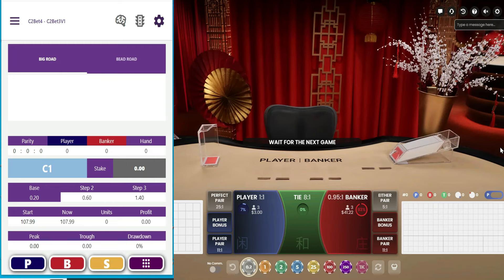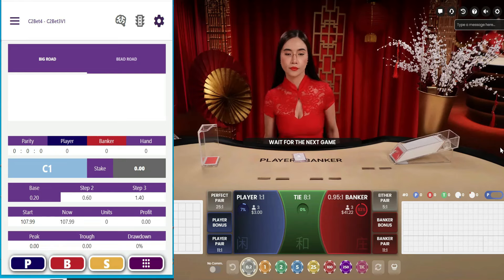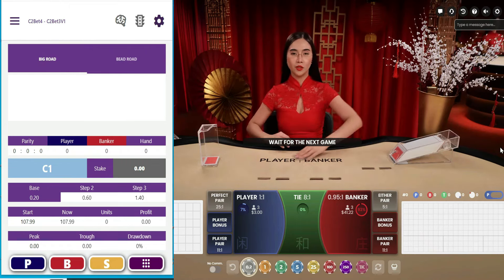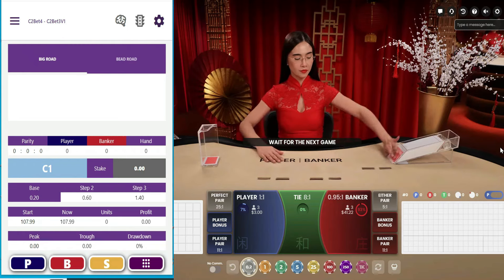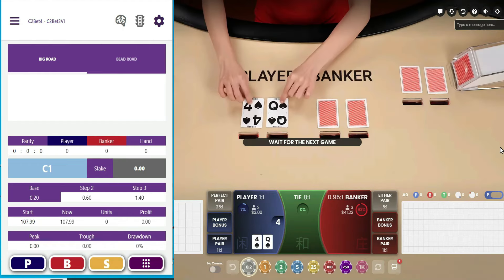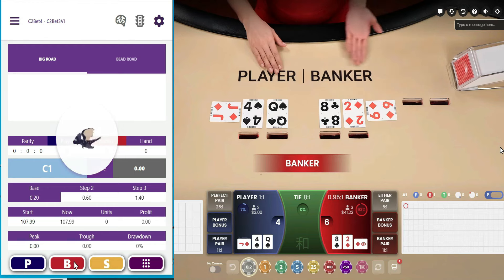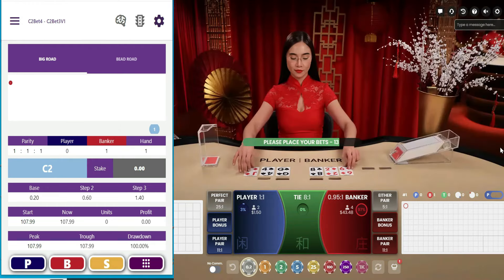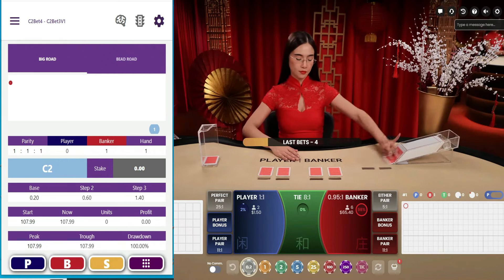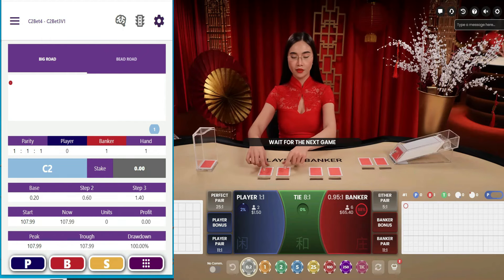I've got the app up and I'm gonna play C2 bet four — actually I'm going to do C2 bet 3v1. You get a lot more desk squares at three than you do at four, but it's easier to get back when you haven't lost so much. So let's give it a whirl. First hand: player got a four, banker got a zero. Banker takes it. Now we're waiting for C2 — we have to get a virtual win before the app goes into action.